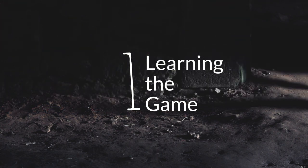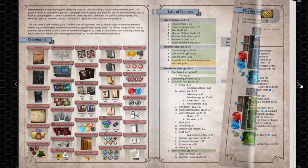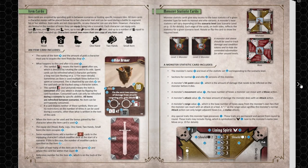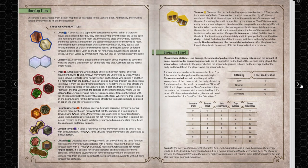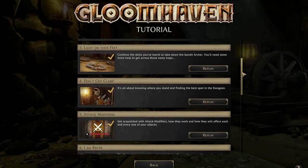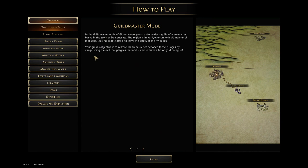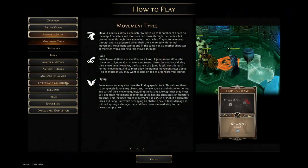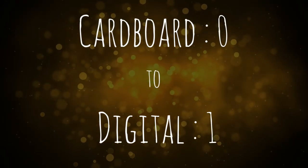Number one: learning the game. First, we should look at which version gives players a better experience when learning it. This is a heavy game with complex rules and interactions, and there is a barrier to entry as a result. It's also a game you need to get to the table frequently to remember the rules. The digital game, while using all the same rules, offers tutorials to play through so you can learn each character individually. There's a guildmaster mode to ease the learning curve. I give the first point to the digital game — zero to one for the digital edition.